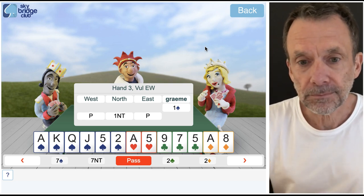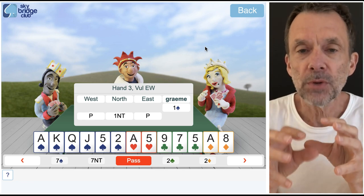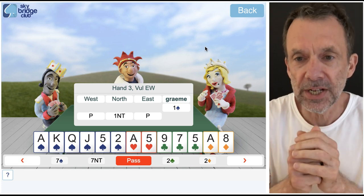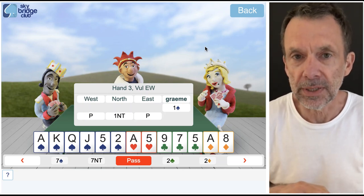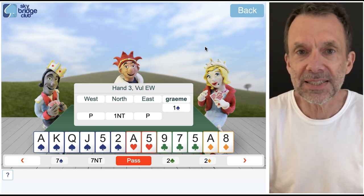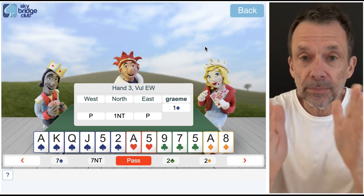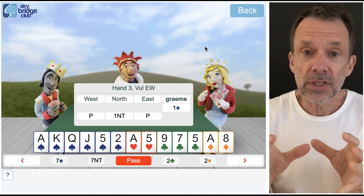How come we didn't get to game? Well, let's talk about limit bids for a moment. A limit bid is a bid which shows a narrow range of points. Some examples: a one no trump opening bid — if you're playing Acol that's 12 to 14, a narrow range of points; if you're playing standard, 15 to 17. One heart, two hearts — that two hearts is a limit bid because it shows a narrow range of points.